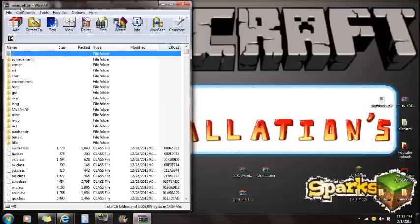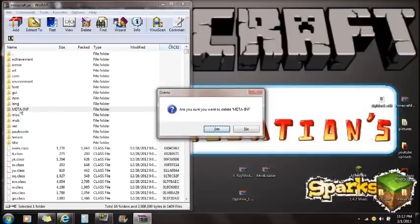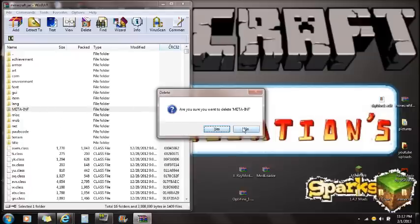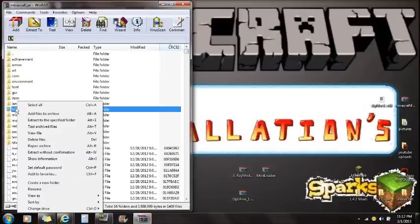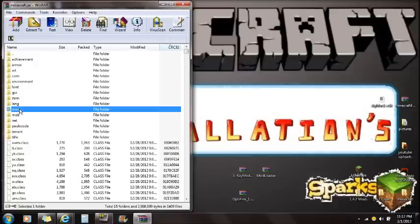If you guys don't already have WinRAR or 7zip installed, WinRAR will be in the description and you guys can download it from there. Once you have Minecraft.jar open with WinRAR, you'll find the META-INF folder and delete it. Right-click on it and delete files, push OK — that will delete META-INF. If you guys are having problems deleting META-INF, that's because Minecraft is still open. Make sure Minecraft is closed when installing mods.